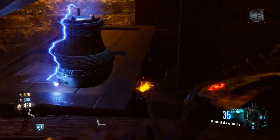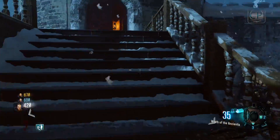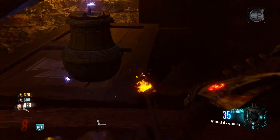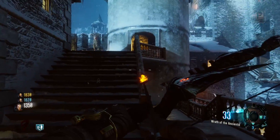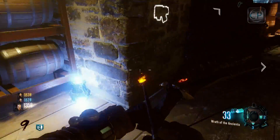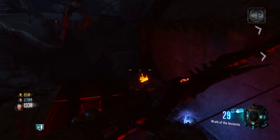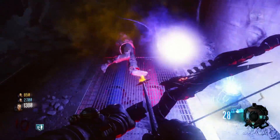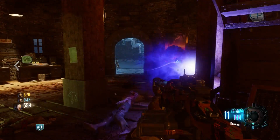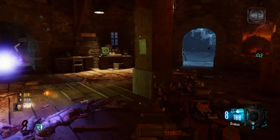Three urns around the map will now be sparking and generating lightning. You'll need to fill each of them with zombie souls to complete this next step. The first urn is inside the bell tower beneath the steps on the left. The next urn is located above Double Tap as soon as you enter the small room on the second floor. The final urn is down at the rocket location, opposite the teleporter. You'll need to fill each urn with five zombie souls by killing zombies within their proximity — you'll see a purple stream of smoke heading toward the urn. You can use any weapon to kill the five zombies; you don't have to use the bow.